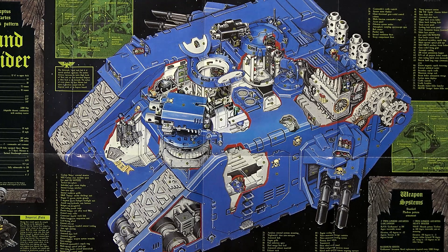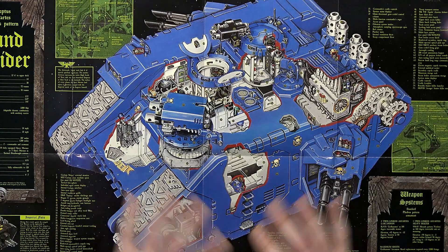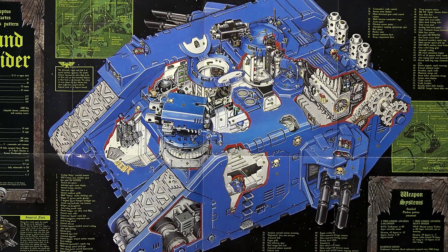Again, I think it was White Dwarf 244 or 245, summer of 2000. Now they don't really make stuff like this anymore. I think they did something for the Baneblade — but not a poster that I remember was available for purchase. It may have been a promo item, but I don't remember it being available for general sale. But this was — it's just really cool to see how things work.